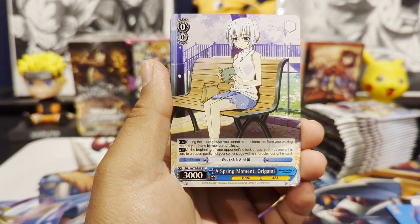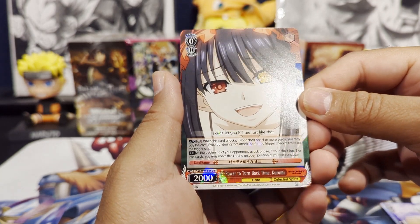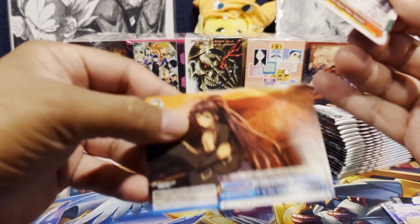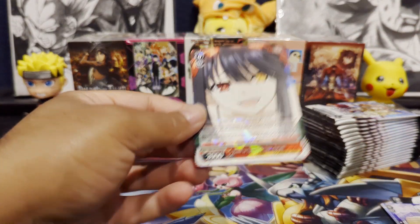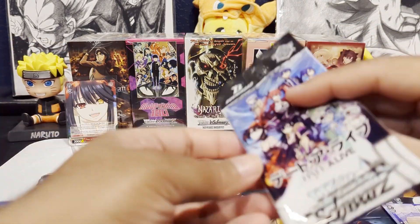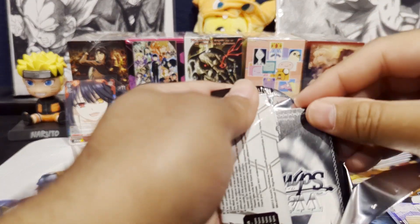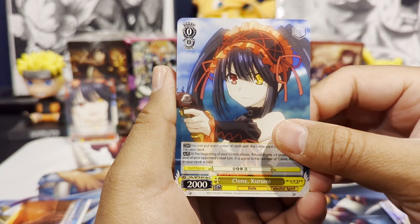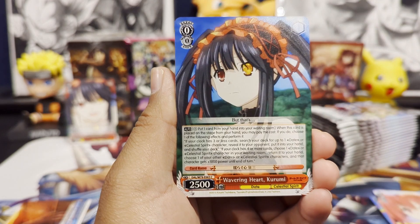I've never seen Date A Live or any of the Date series. Weiss Schwartz and Bushiroad tend to lean heavily on their anime characters. We have Power to Turn Back Time Kurumi Rare, and our Climax Common or Climax Rare. Starting off pretty decent — we've got a Rare. I think you're at least guaranteed one Rare per pack, so hopefully we get those higher rarities. We're looking for SPs and higher.